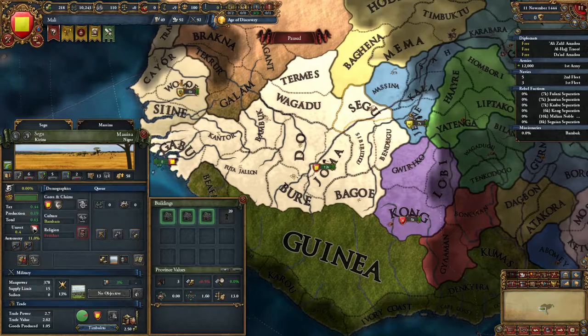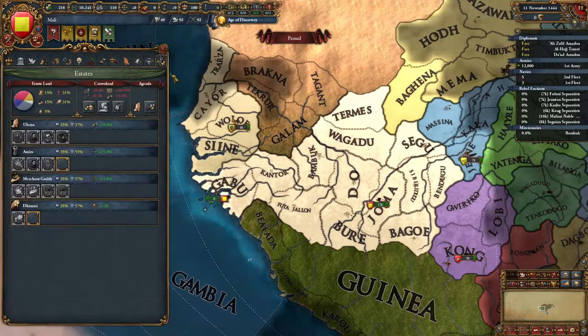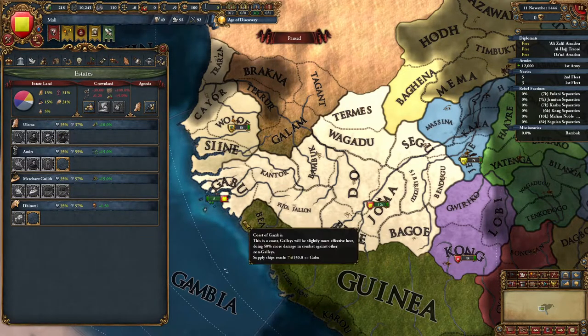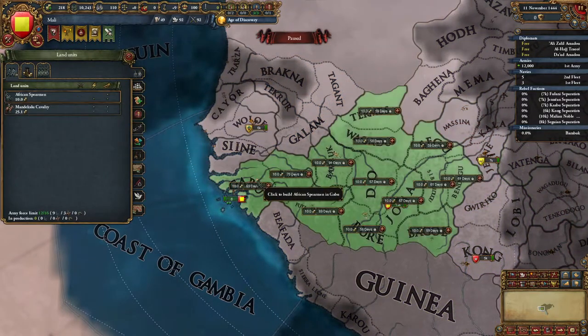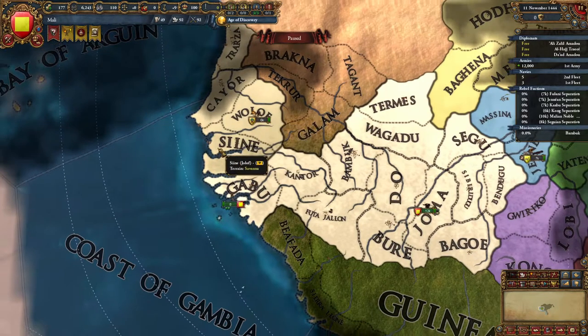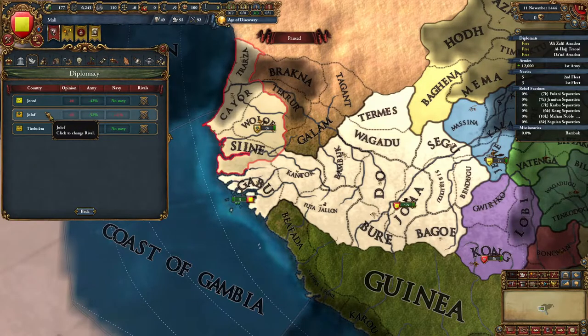We develop to get just above 5% for crown lands. Since we're going to do quite a bit of conquest, we'll build up to force limit — hiring four additional troops — because we're going after Jollof first. They rivaled us and they're very easy to rival for us as well.